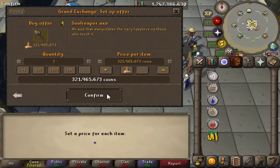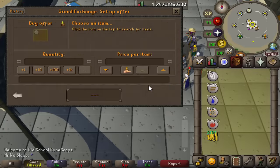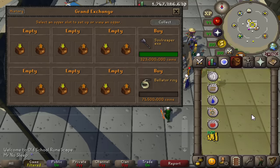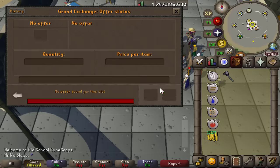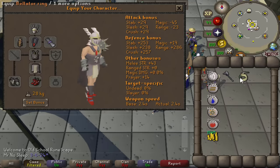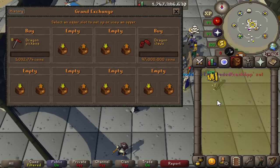For this video we are going to be repurchasing the Soul Reaper Axe as well as the Bellator Ring. It's been a while since I've used these items but the prices have changed since last time. Managed to get the Soul Reaper Axe for just shy of 313 mil and the Bellator Ring for about 69 mil. These were purchased about six days ago and the Soul Reaper Axe is up 10 mil, so good investment.